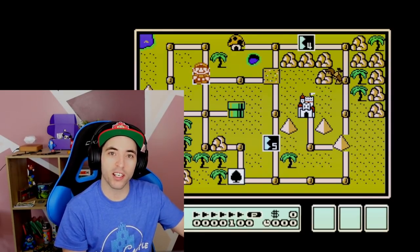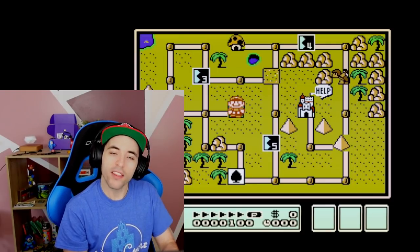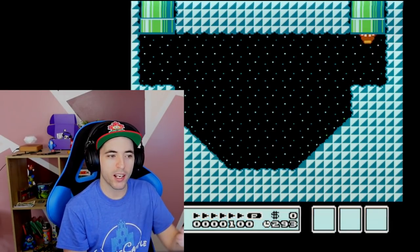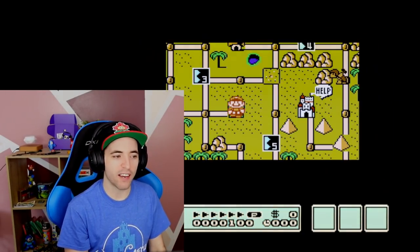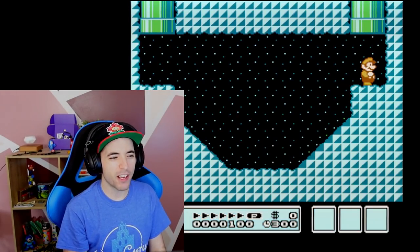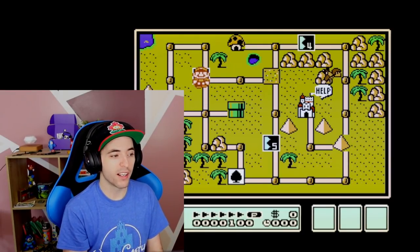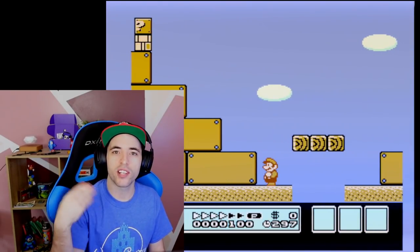Let's do a couple examples. One great way is I can go into this pipe transition and come out — the Hammer Brother will always be facing left. It constitutes as a move, but the Hammer Brothers don't move after the pipe transition. So when I come back out, see how he kind of snapped, but he was already facing left. It doesn't look like he's going to face right from the pipe, but as you can see, he's always facing left when I come out.